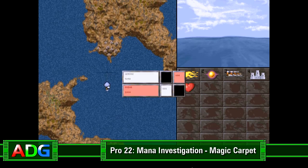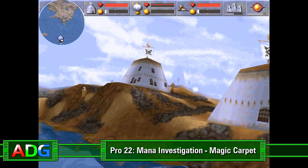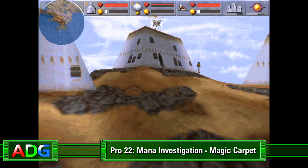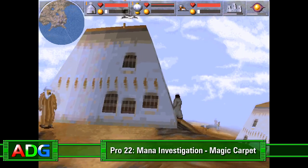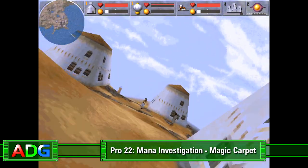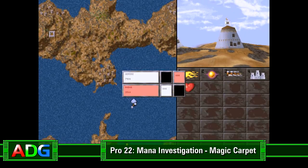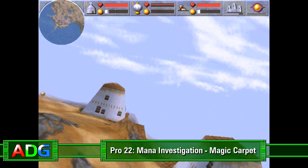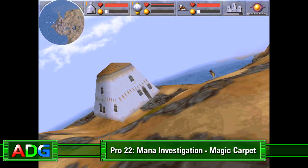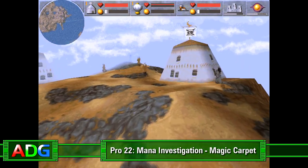Today on ADG Pro, we're going back to an old favorite of mine, Magic Carpet, to try and figure out exactly what's going on with the mana system in the game. Mana in Magic Carpet is effectively your energy — you use it to cast spells, and the more you have, the more powerful the spells you can cast. Seems pretty straightforward. But one thing the game's bad at is not only telling you when you're even allowed to cast certain spells, but also how much mana is consumed to cast them, as well as how quickly you'll regenerate your spent mana.